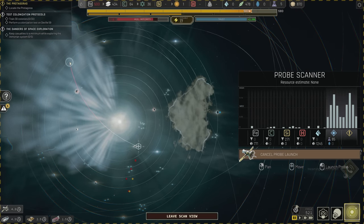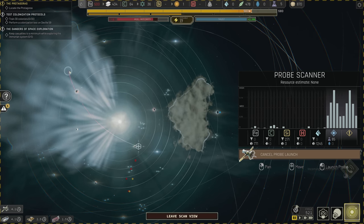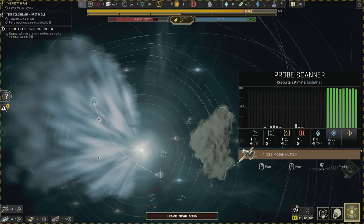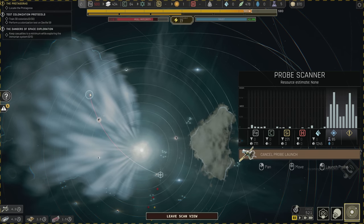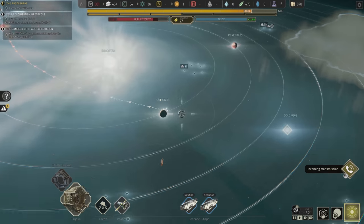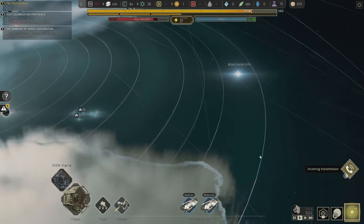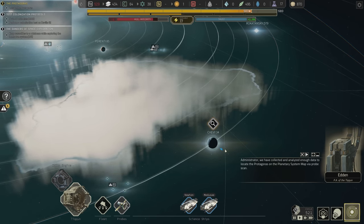There's another point of interest over here — come on, where is it? There it is! That took forever. Science is being collected — let's take a look at the other science team. We actually have a call coming in: administrator, we have collected and analyzed enough data to locate the Protagoras on the planetary system map via probe scan. Maybe that's where that point of interest is — maybe I just found the Protagoras.